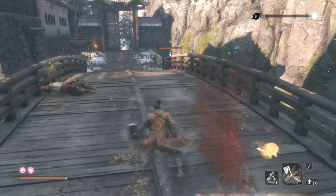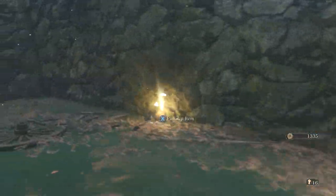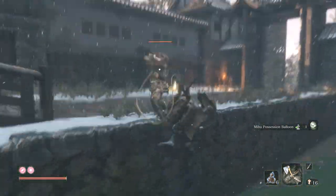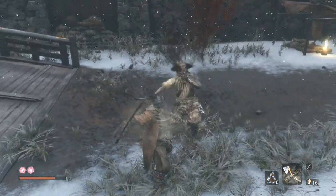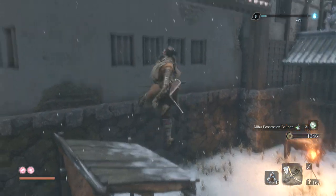Back to the bridge - gank the guy on the right. He's a mini-general just without armor. He's quite a tough fight for only 100 experience, so not really worth the effort. There's a rifleman over there, so watch out if you do get into combat with the general. There's also a Mibu balloon under the bridge. If you're coming from the water, use that hook to jump up to the rifleman there and then go around and gank the two on the bridge.